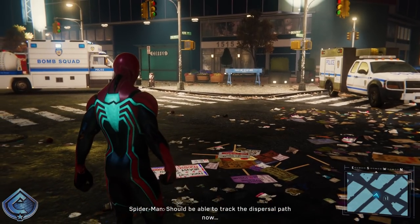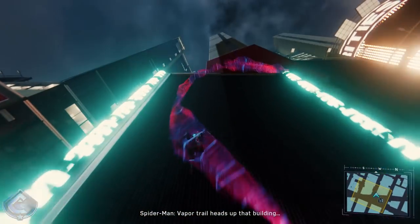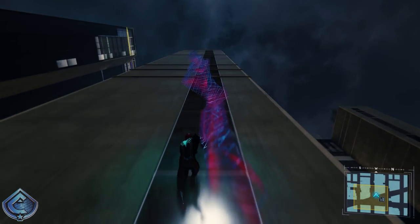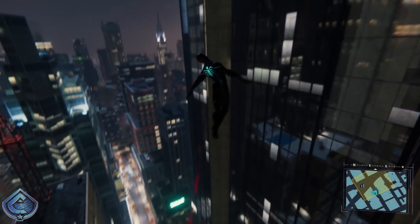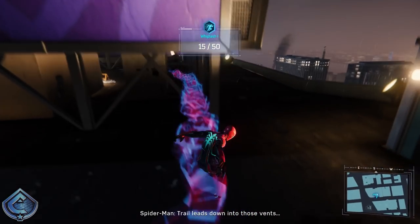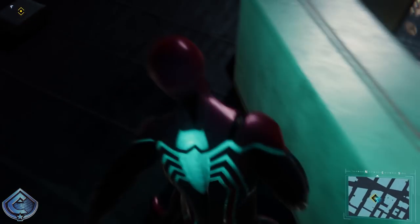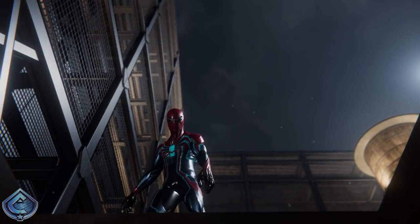The trail goes in a few directions — need to find the right one. Let's follow this one first, see if anything comes up. Hopefully we guessed right — probably didn't. Trail jumps between these buildings. Losing the trail... okay, trail leads down into those vents. What was Otto doing up here? There should be a door or an access hatch around here. We got the access vent — looks like we guessed the right trail.